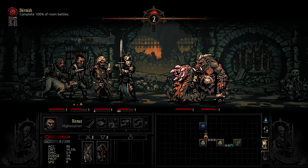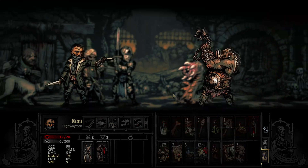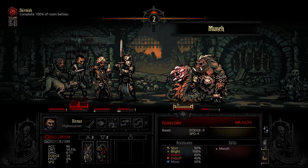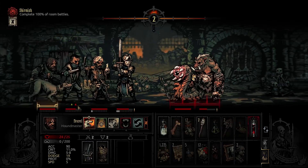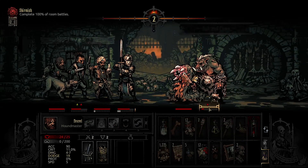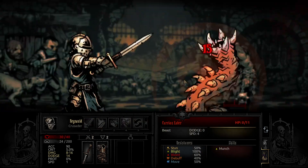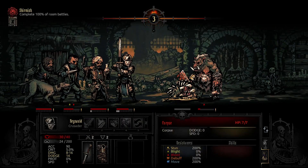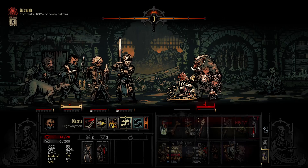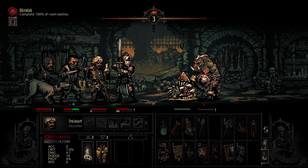Dismas is now feeling it. Go ahead and cure that blight off of him, then go for the damage here and get the heal. Oh poor Dismas, come on — leave him alone. You leave my boy alone. There we go, that's better.